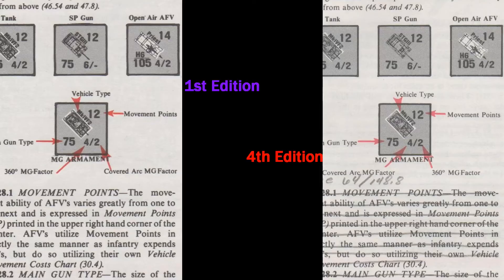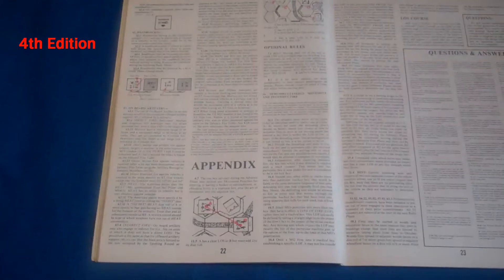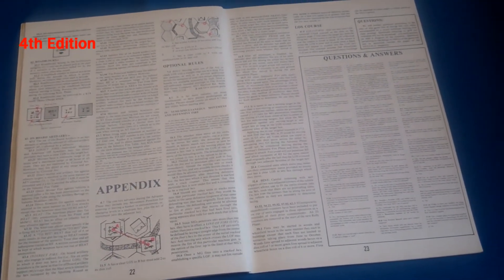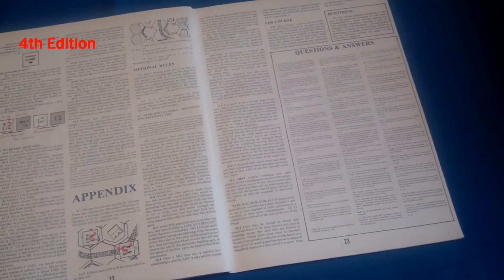On page six, the LOS diagrams are printed off center, ironically making the clarification of how line of sight works less useful. On page nine, the example of the AFV machine gun factors has the label switched; this was corrected in later editions. Pages 22 and 23 are shifted around in later editions to accommodate questions and answers obviously not available in the first edition.